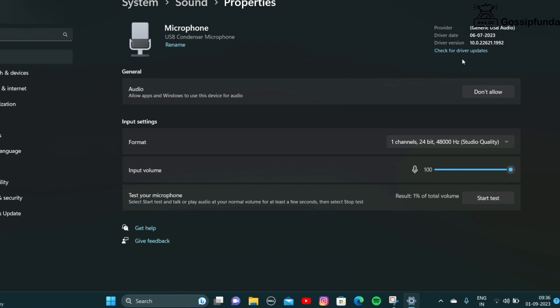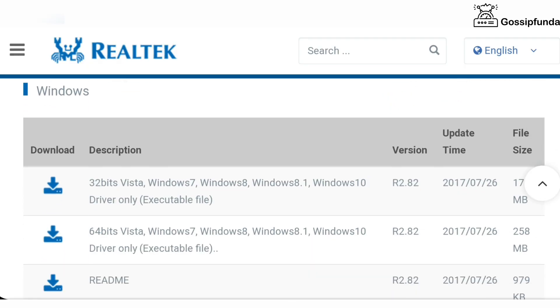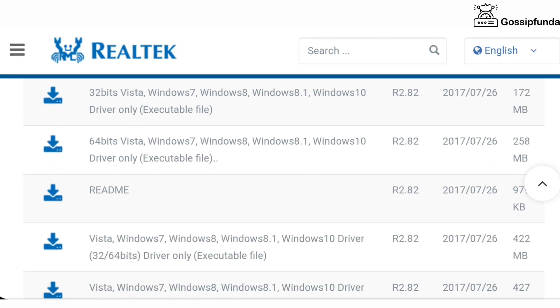If it is not working, you can simply perform a test. Also check for driver updates from there. If you are using the Realtek audio driver, you can simply download it from its official website.